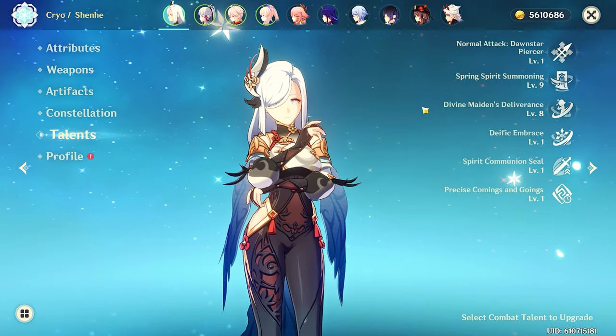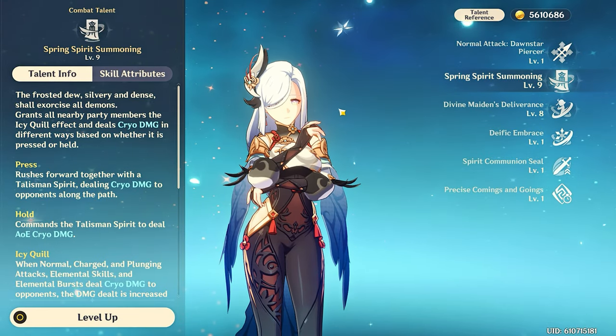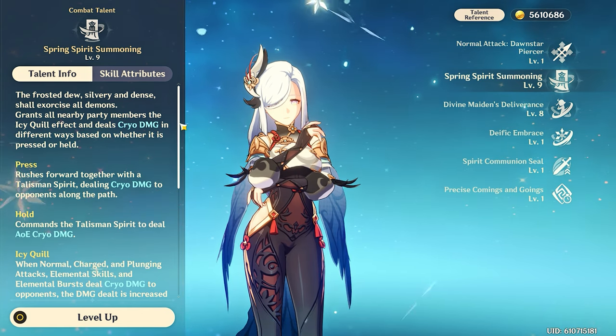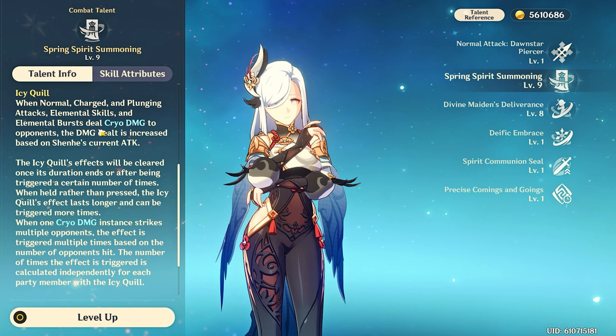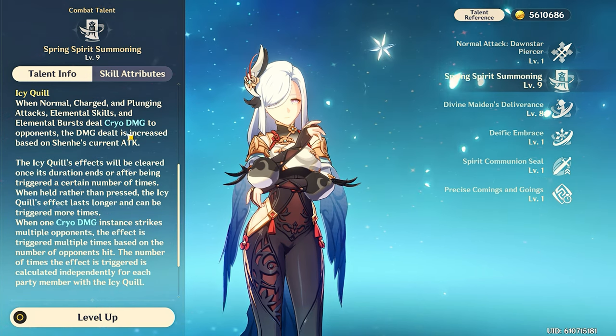This is going to be a lot, but I'm going to try my best to explain how Shenhe's icy quills work. Her quill damage bonus scales off of her current or total attack, which includes her base attack, external buffs, weapon, and artifacts.